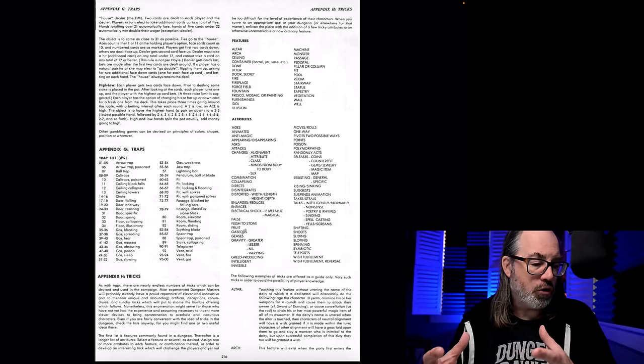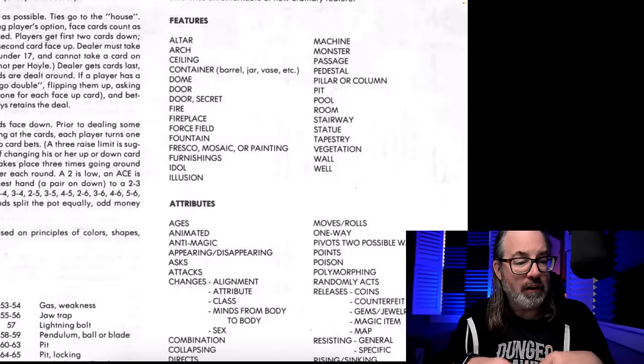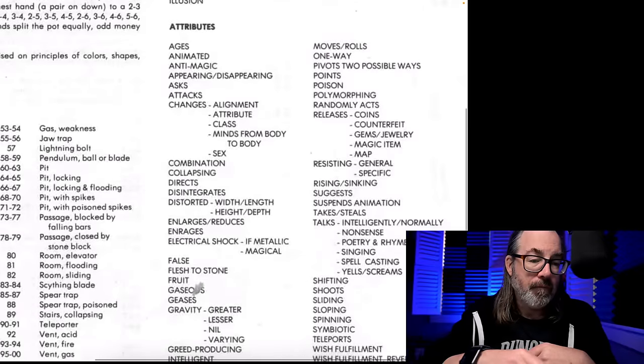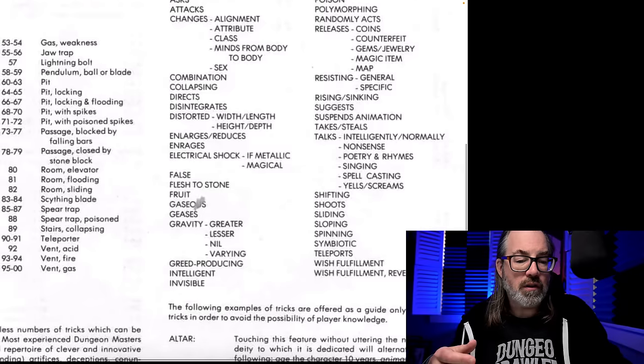This is Appendix H, which is tricks. What we get here are features: altar, arch, ceiling, fountain, tapestry, vegetation — love those tapestries. And then we have attributes: moves, rolls, one way, electric shock, enlarges, reduces, shifting, shoots, sliding. You can use these to kind of put together ideas. Unfortunately you can't just roll randomly, but you can look and get some ideas like polymorphing, sliding, sloping, spinning, teleporting.